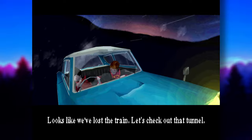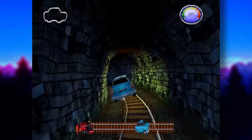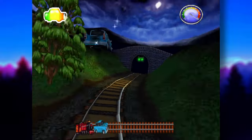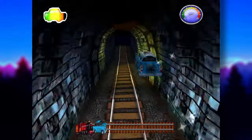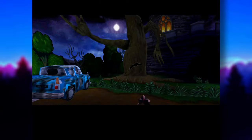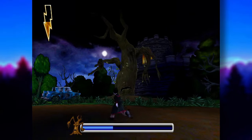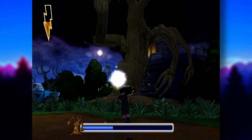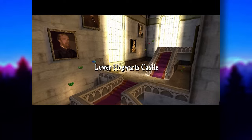Then comes the Ford Anglia chase section where you try not to be run over by a train while dodging obstacles and collecting speed boosts. This was really hard — I died a lot. The car takes up most of the screen and you really can't anticipate the obstacles with the short draw distance. The chapter ends with a boss fight against the Whomping Willow — Ron backseats the whole thing. The boss fight is fine: wait for it to attack, then attack. And finally, we arrive at Hogwarts, and it's the same one as the last game.